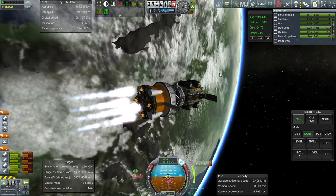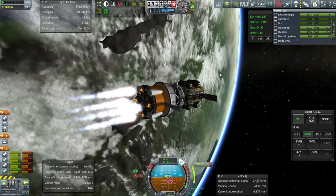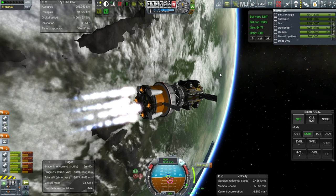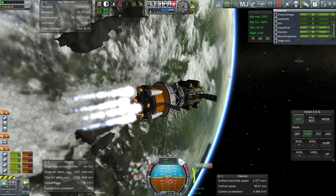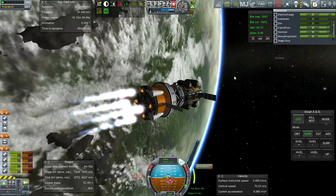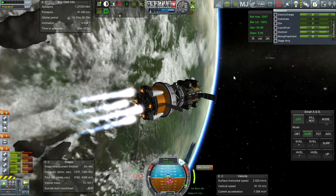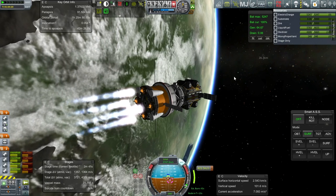I need to learn how to calculate cycler orbits — orbits where habitation modules periodically visit planets, hitting Duna and then returning to Kerbin automatically. Buzz Aldrin famously calculated one for Mars and Earth, so it should be possible for Kerbin and Duna, as well as probably all other planets in the system. Moho would be very difficult, but the others should be possible.